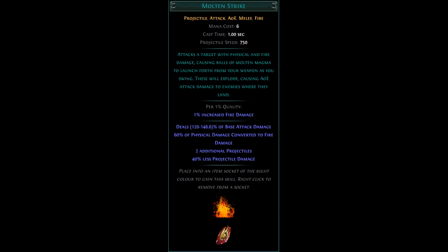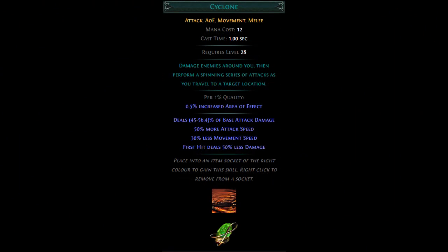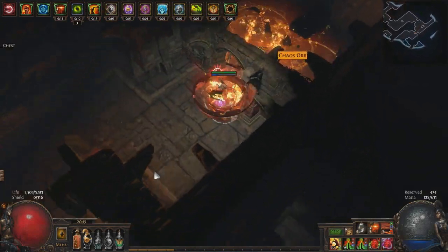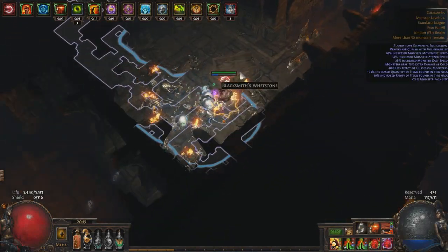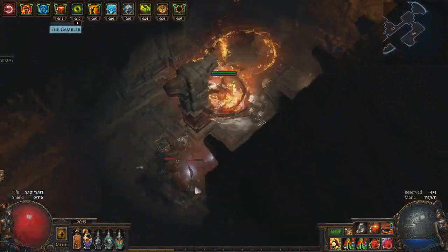I leveled with Cleave and Molten Strike until I got Sunder. I then stayed with Sunder until I got Cyclone and then I played around with Cyclone and Ancestral Warchief. I'd say Sunder might be slightly stronger to level with but I had no problems with Cyclone and it was pretty amazing. I'll link to a Sunder guide in the description if you want to level with that and switch to Cyclone later.